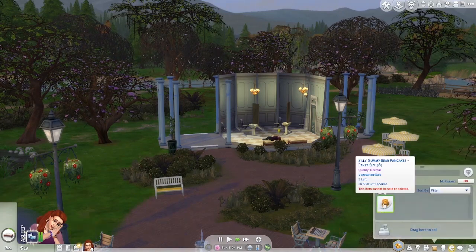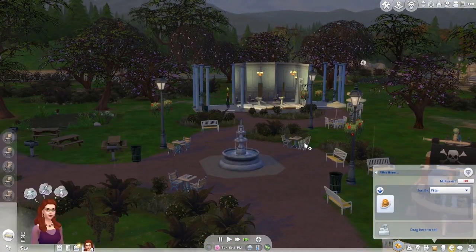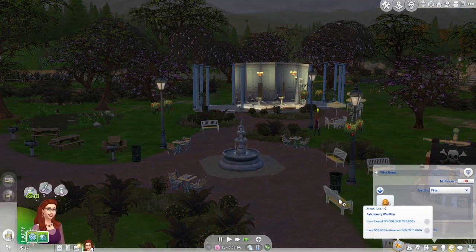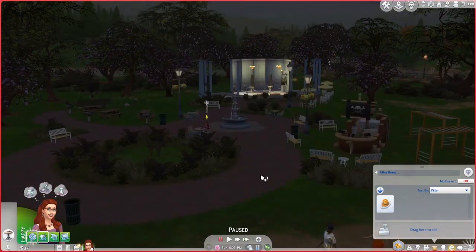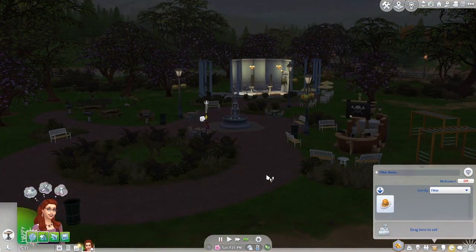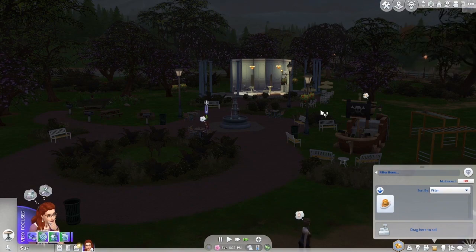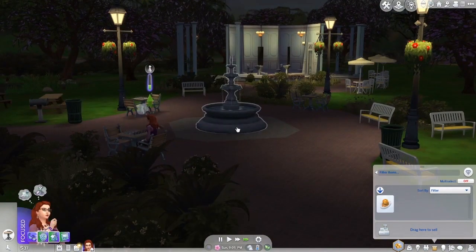Save those pancakes for when you're hungry. She's had a bit of a nap. Let's start checking cushions. 18 simoleons — beautiful. And she's playing chess. She's up to 37 simoleons today. That's nice. She's got the logic skill, so that's a thing. Let's check the fountain.